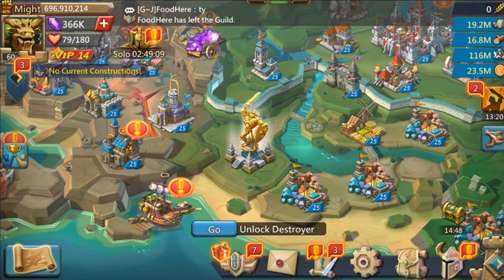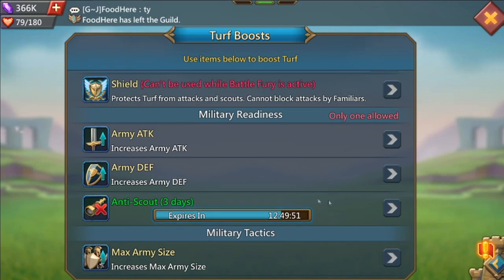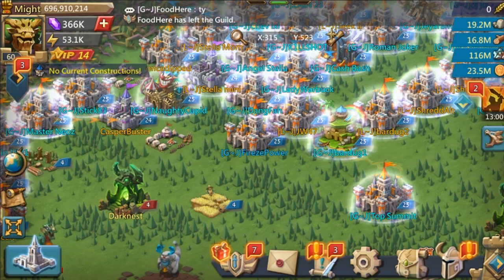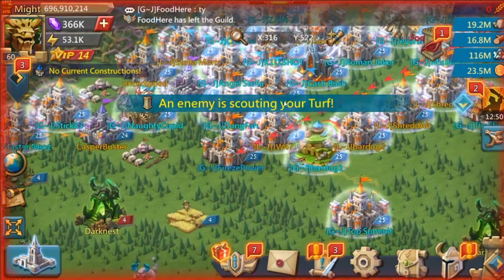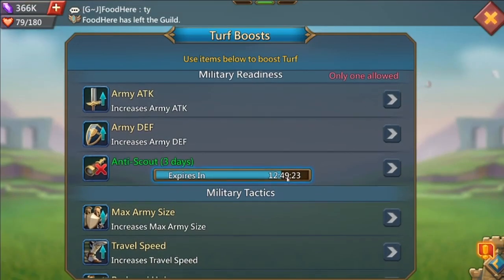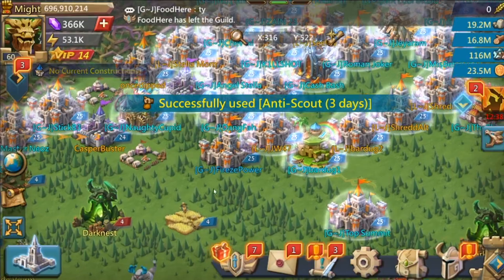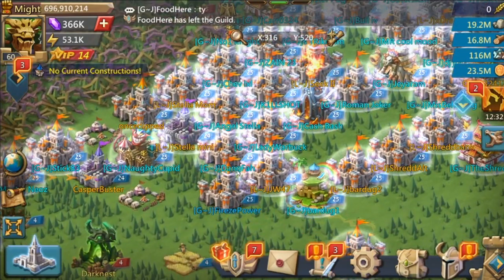Defensively, when you don't have a shield, you want to automatically focus on making sure you have your anti-scout on. If you think your anti-scout is not on, make sure to check it before you unshield — always do it before being unshielded. Whenever someone sends you a scout, your screen will indicate you're being scouted. Go and check your anti-scout immediately; if it's not on, activate it right away so whoever is scouting you cannot see what you have inside your castle.